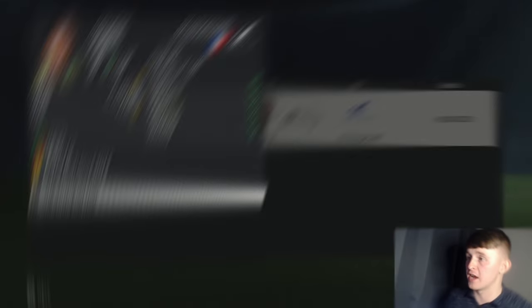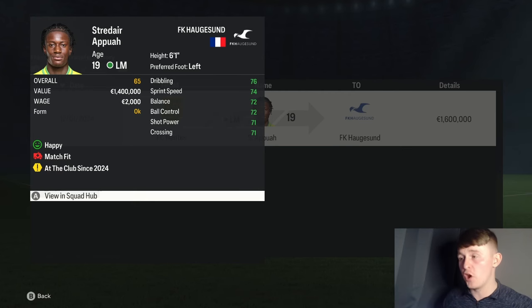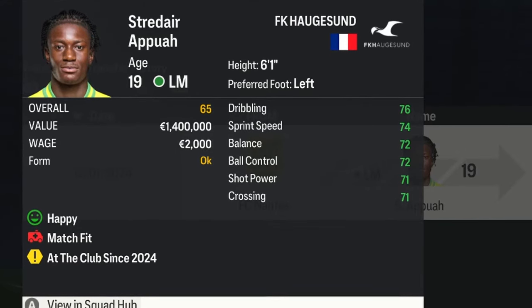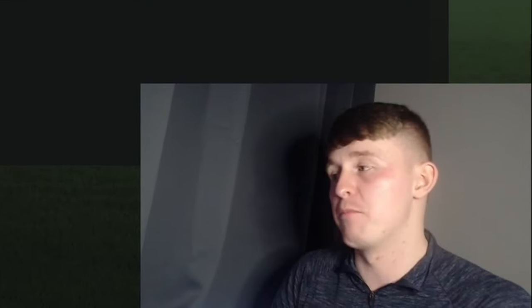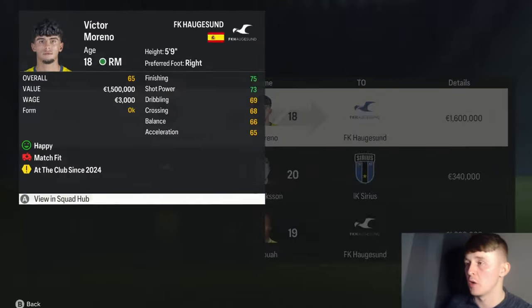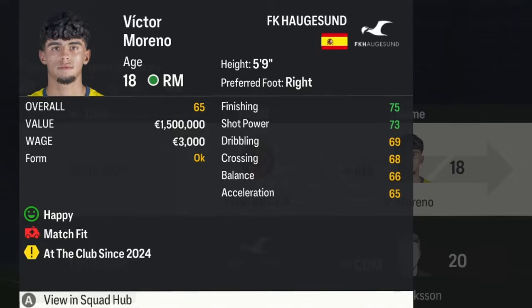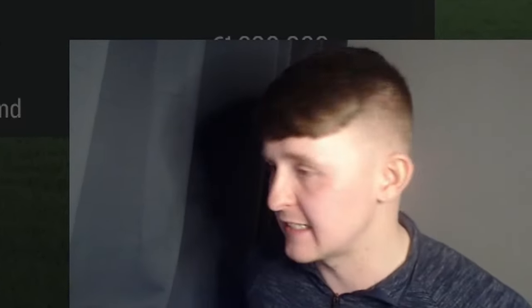We have wasted absolutely no time getting to work in the transfer market, bringing in Stradar Apapu from FC Nantes — a 19-year-old left midfielder, 65-rated with very good stats and 6'1. We've brought him to Haugesund for just 1.6 million euros. Our second and probably final signing of the summer is Victor Moreno from Villarreal's B team — 18 years old, 65-rated, with very decent stats, also for 1.6 million euros. I would say we have definitely improved our wingers going into Season 2.